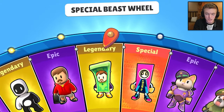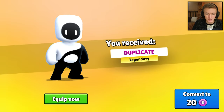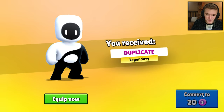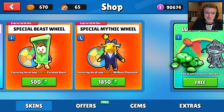We're going to do single spins since it's 500 gems each — usually I'd do spins of 10 with cheaper wheels but this one is not cheap. First spin and we get a skin we already have. We got the Yang skin — it's a duplicate, so we get 20 tokens for that. Bad start, but that's fine.